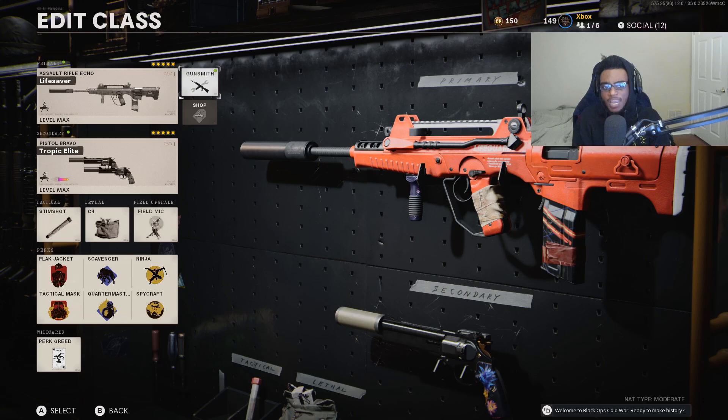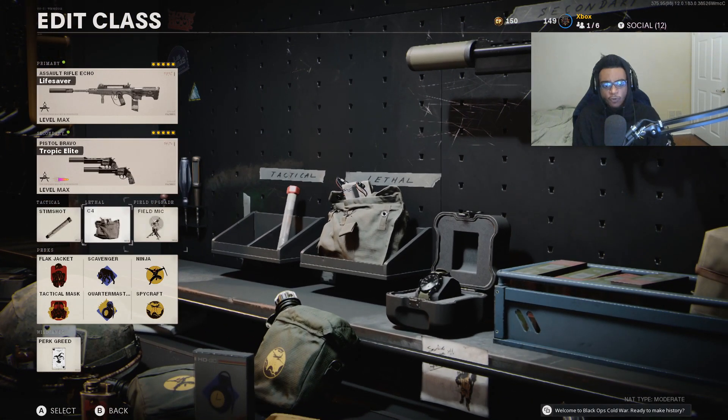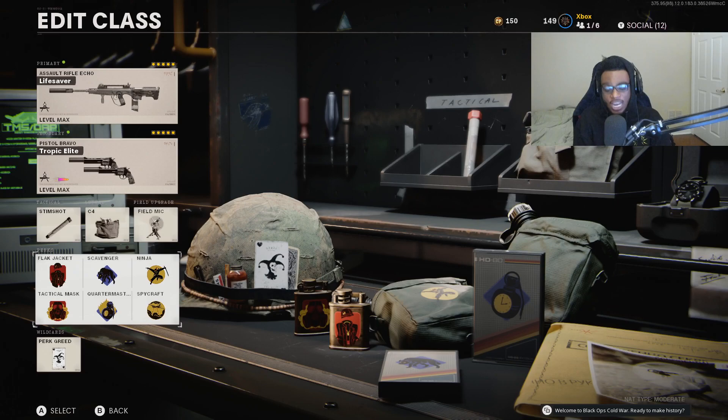For this setup I have on the Akimbo Magnums, Stimshot, C4, and the Field Mic. For my perks I'm running Perk Greed because I'm running only a five attachment class setup, allowing six perks: Flat Jacket, Tactical Mask, Scavenger, Quartermaster to resupply my C4s, Ninja, as well as Spycraft. Overall a fantastic FFAR class setup no matter what game mode you're playing, especially if you're a run-and-gun aggressive style player who likes to get in the spawn and just wreak havoc.